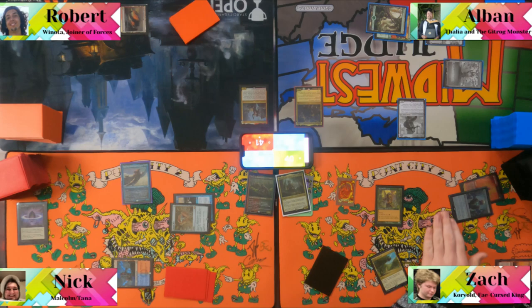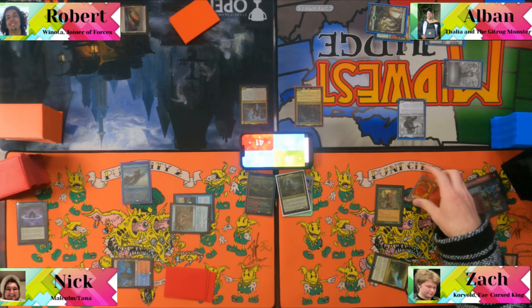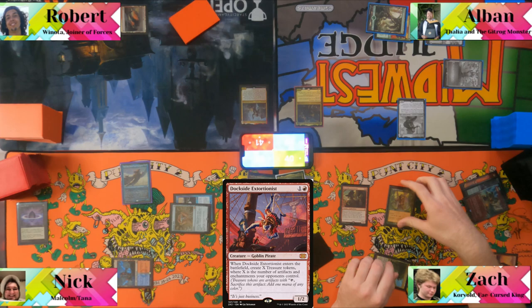With a red mana floating, Nick uses the red and casts Dockside Extortionist. The table counts artifacts and enchantments: one, two, three — Nick gets three treasures. The table is already feeling the heat.